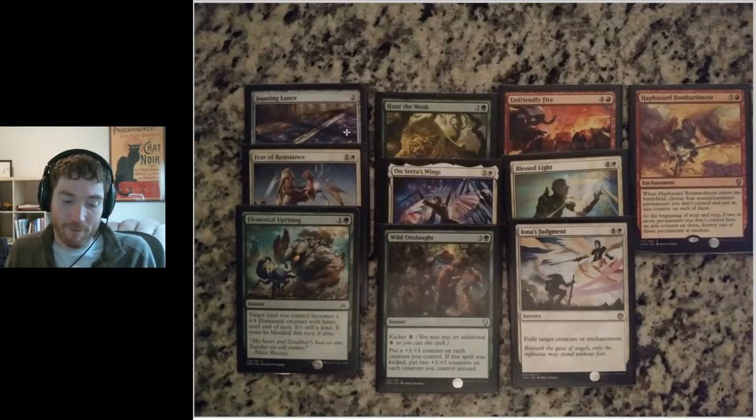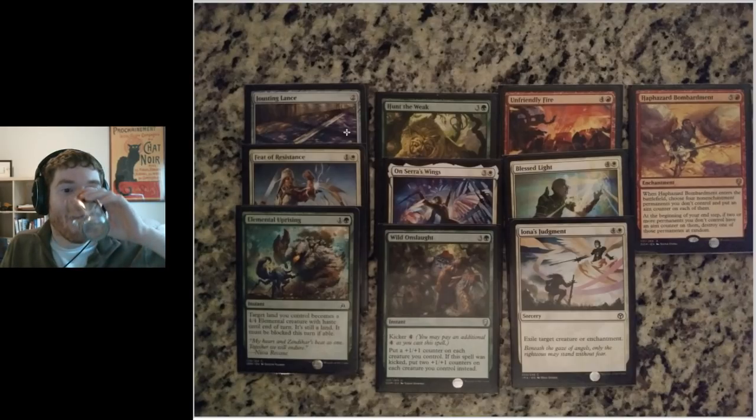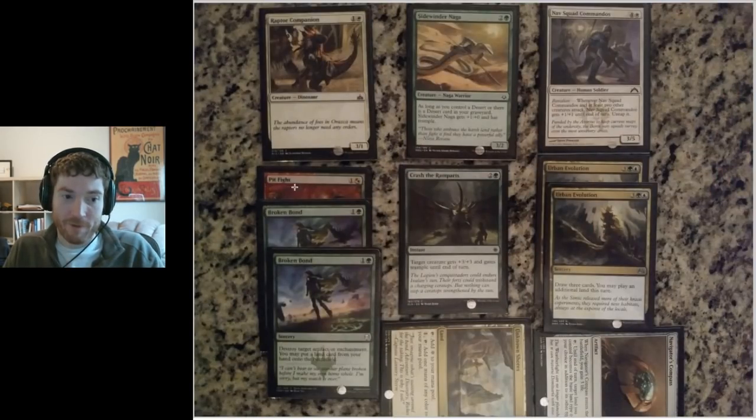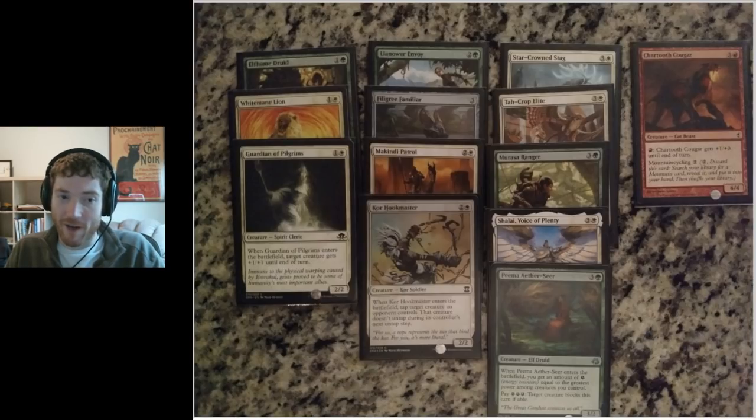Jousting Lance showed up all the time. I won at least two games because of it — solid equipment that makes my weaker ETB creatures actually do things when they're on the board later. Hunt the Weak wasn't amazing — didn't have a ton of targets for it. That's partly why I didn't end up playing Pit Fight either; I just didn't have enough powerful creatures. A lot of my creatures are 2/2s or 3/2s or 2/3s and often can't kill opposing creatures without dying themselves. I maybe played Hunt the Weak once or zero times all night.